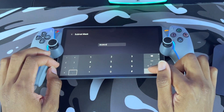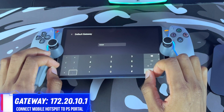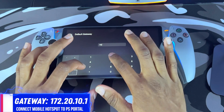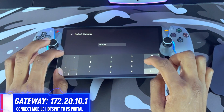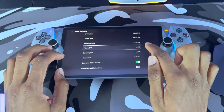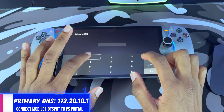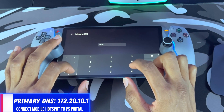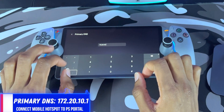Press Done and scroll down until you see Default Gateway. Type these exact numbers: 172.20.10.1. After that, press Done and scroll down until you see Primary DNS. Click into that submenu and type the exact same numbers: 172.20.10.1.